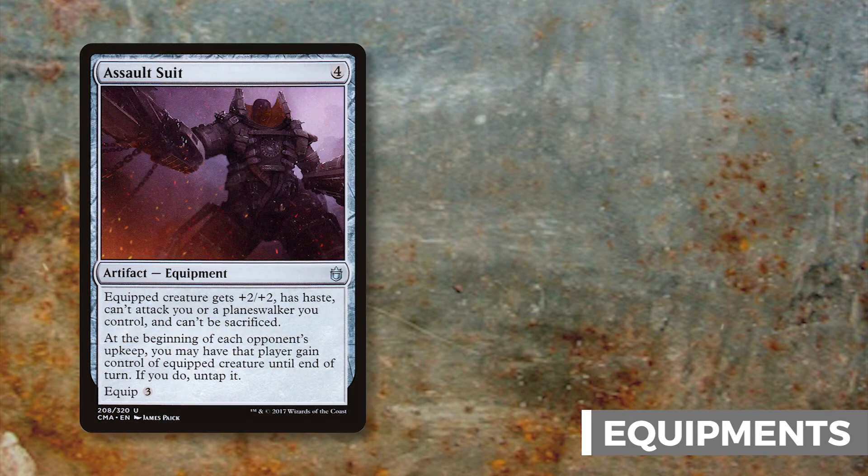Assault Suit gives plus two plus two and haste — somewhat redundant with Zurgo, but it also means equipped creature can't attack you or your planeswalkers and can't be sacrificed. The fun caveat: at the beginning of each opponent's upkeep, you may give them control of Zurgo until end of turn, untapping him. So Zurgo becomes prey for your opponents who can't attack you with him, and he'll be swinging as a 9/4 with the bonus.